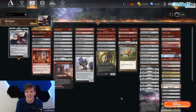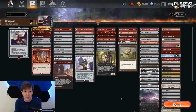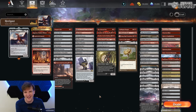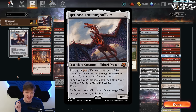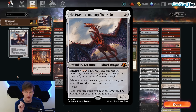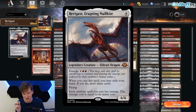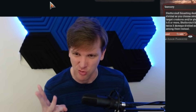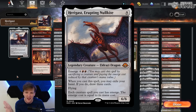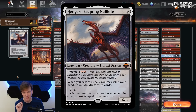Hello, welcome back to another day in the Arena. It's me, CGB. What's better than an Eldrazi? What's better than a Dragon? How about the long-awaited Eldrazi Dragon: Aragast, Erupting Nullkite. This is nine mana for a six-six Eldrazi Dragon with emerge cost of eight total — two red, six other. When you cast this spell, you may exile your hand; if you do, draw three. Draw three! That's an Ancestral Recall on an Eldrazi Dragon!